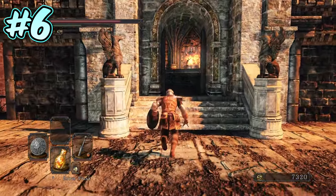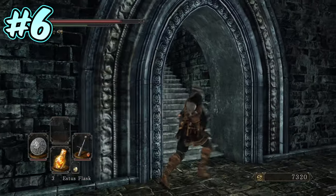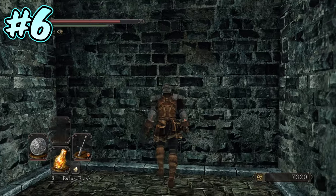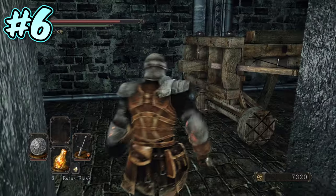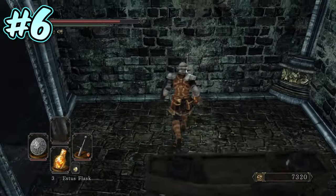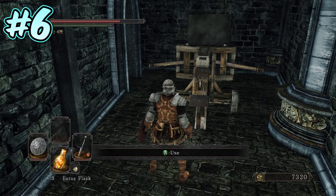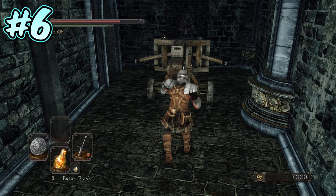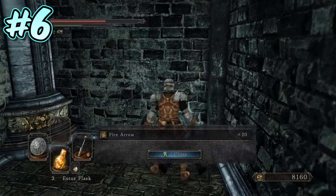Number 6. In the Iron Keep, from the Threshold Bridge bonfire, head over the bridge and into the next building. Once inside, turn right and then immediately left up a set of stairs. On your right-hand side you will find a small alcove with an illusory wall on the far wall. Enter the room and turn left through the archway and you will find a ballista. On the wall opposite the ballista is another illusory wall, and once activated, you will see a knight standing with his back to you on the other side. Head over to the ballista and activate it to launch a ballista bolt right into the back of the unsuspecting enemy. Also in the corner of the ballista room you will find 20 fire arrows.